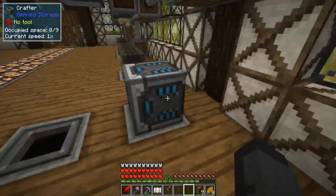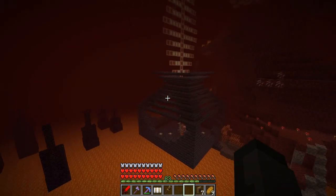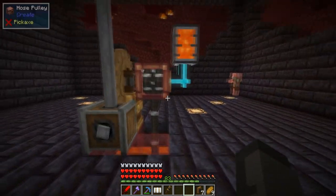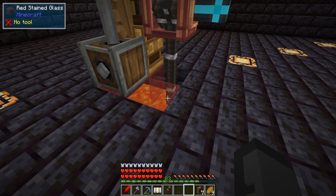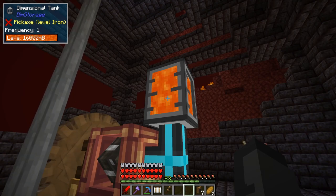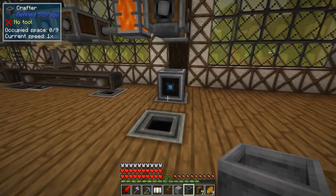Let's get started on the andesite automation. I already have a crafter here set up, the mechanical press set up, and a dimensional tank connected to our infinite source of lava in the Nether. The way the Create mod works: if there are ten thousand or more blocks of lava, that's considered an infinite source when you use a hose pulley. I have a fluid pipe with an advanced pipe upgrade tied to this dimensional tank — so we now have infinite lava.